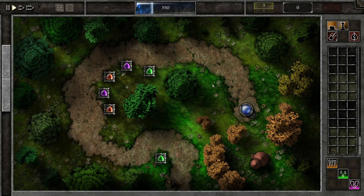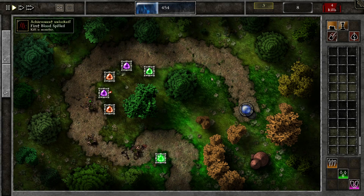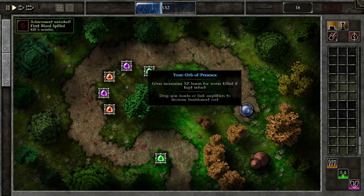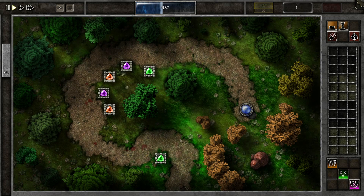Now we're allowed to actually play. This is what the interface looks like. Gemcraft is a tower defense game, which means you have a tower — in this case your orb of presence — to defend against multiple waves of enemies. To do this you have different towers or turrets to defend it with.